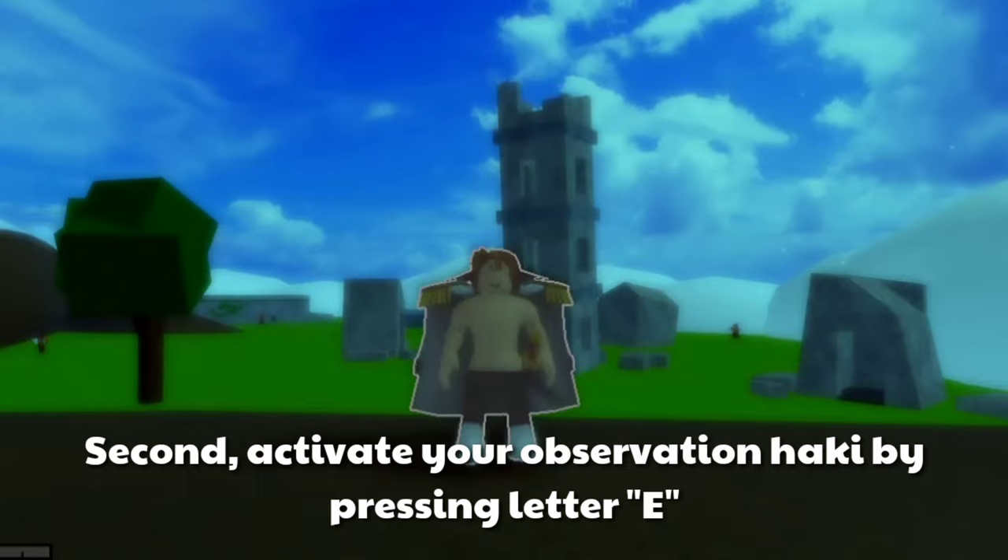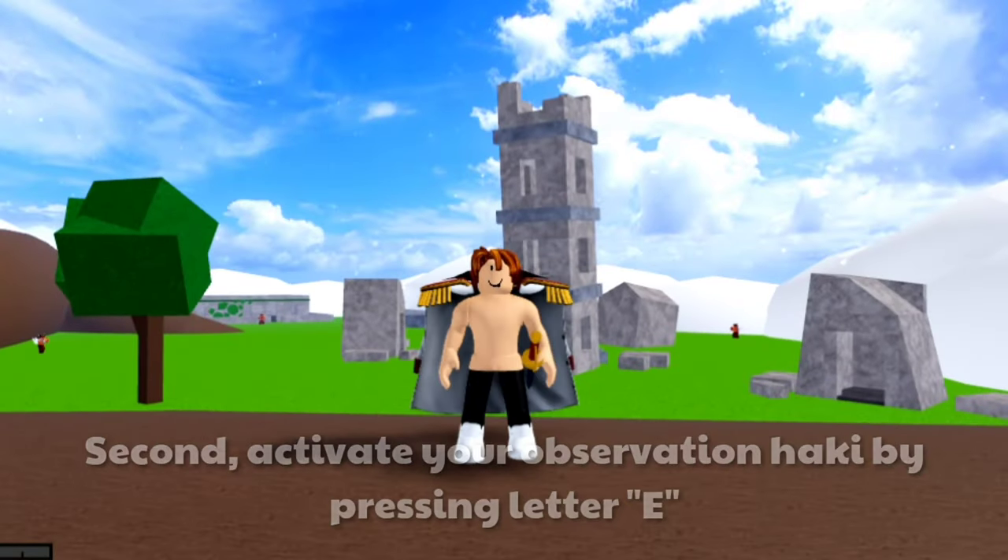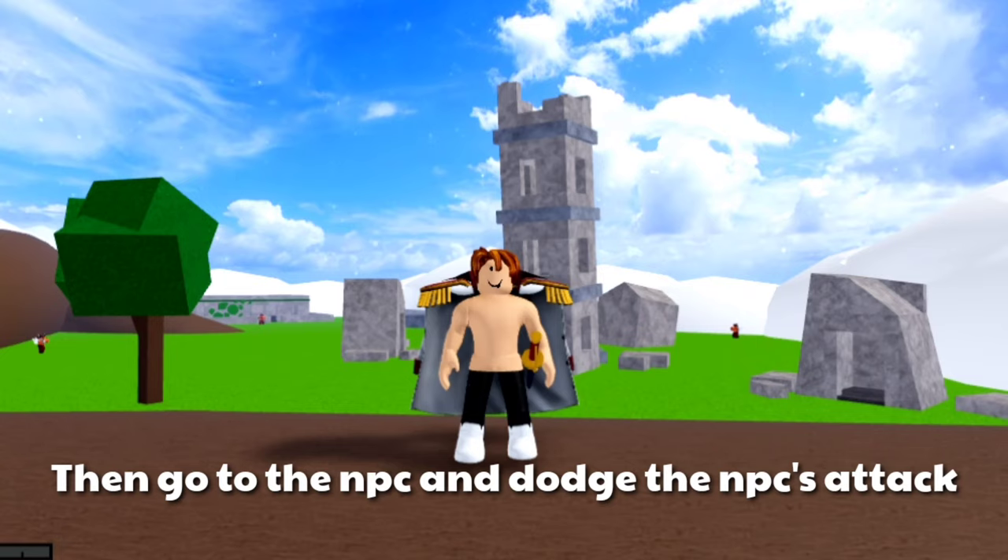Second, activate your Observation Haki by pressing the letter E. Then go to the NPC and dodge the NPC's attack.